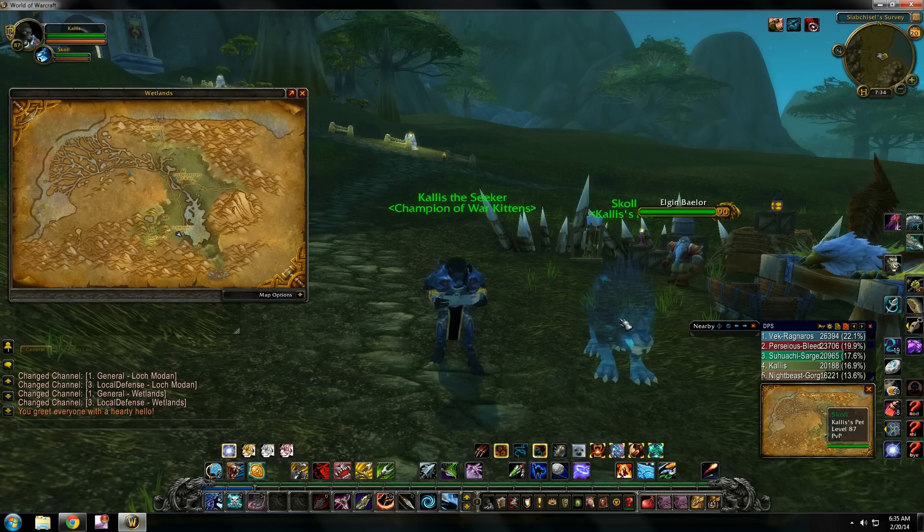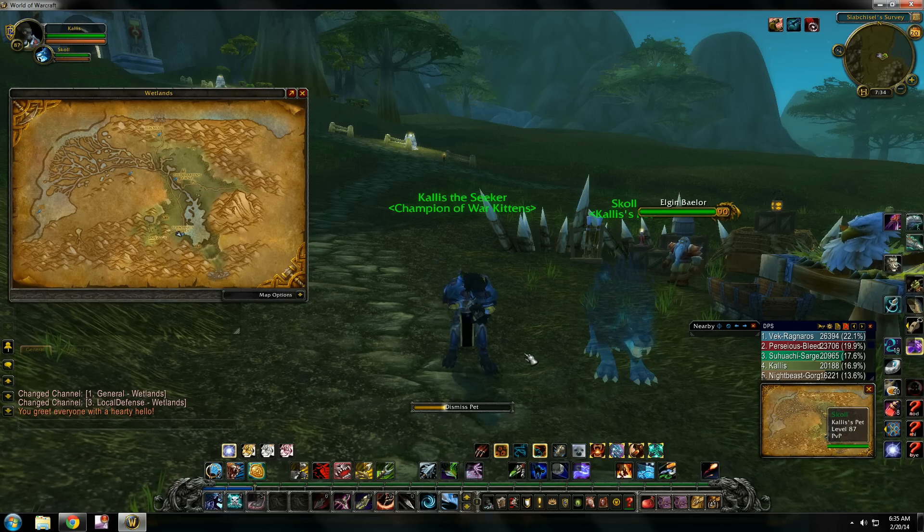As you can see I have my little buddy Skull that I got in Stormpeaks. I've been using this one lately — the Spirit Beasts. I like the mastery buff that you get from the Spirit Beasts in Beastmaster spec. So that's what I've been using lately. Got to dismiss him and let's go find these three pets.